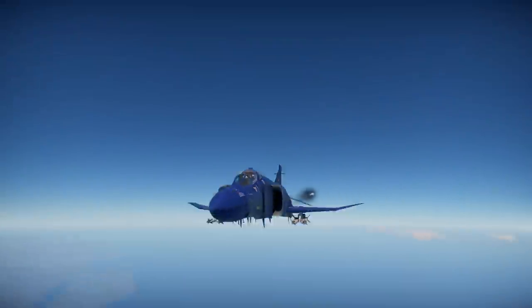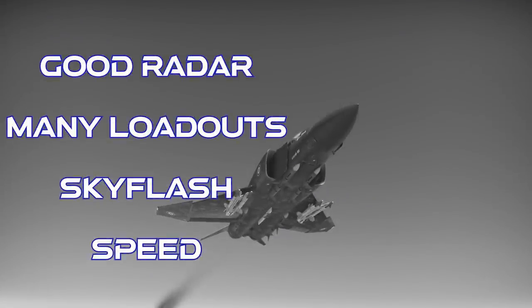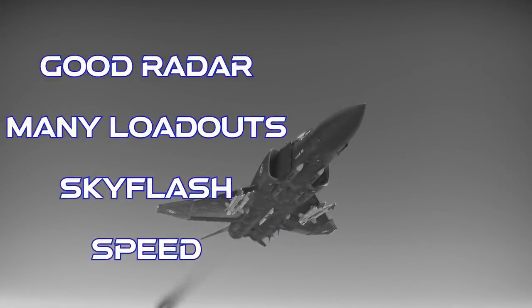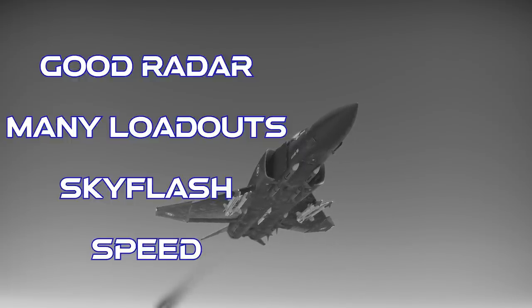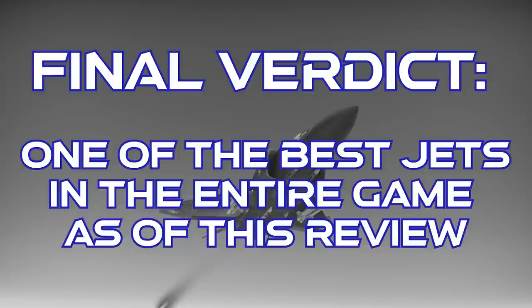To close up on the British Phantom FGR-2 — this plane has a really good radar set, a wide selection of good multi-role weapon loadouts, one of the best missiles in the entire game as of this review, and it's crazy fast. However, the FGR-2 doesn't have combat flaps and you can get outturned by smaller fighters at this BR. The final verdict is that this really is one of the best aircraft in the game right now, and absolutely can be a solid workhorse if you put some time into practicing with it. Thanks for watching.